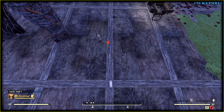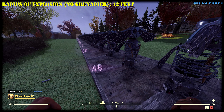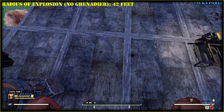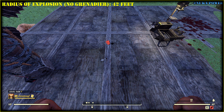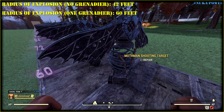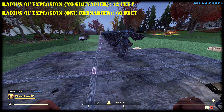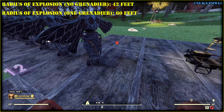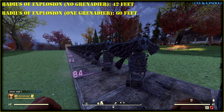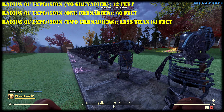With no Grenadier it can deal some damage, but we care about distance — and it is up to 42 feet, or almost 13 meters. Grenadier rank 1 description says it increases the radius of annihilation by 1.5x, and indeed it goes a little beyond 60 feet. But the target is dead only at 54 feet. With Grenadier rank 2 we should be able to damage something at 84 feet — and testing it: 72 feet dead, some damage beyond that, and at 84 feet — nothing.